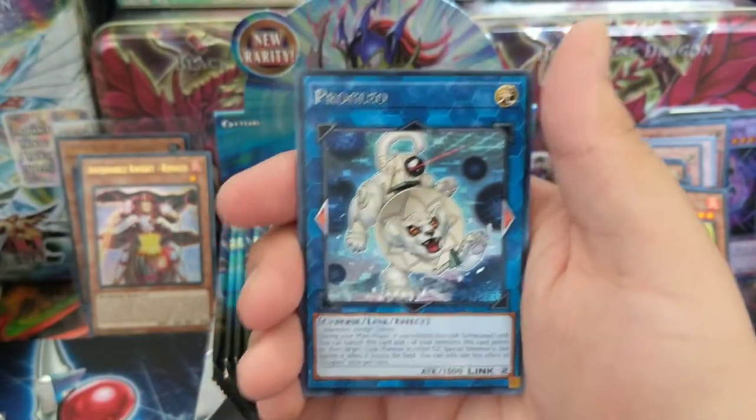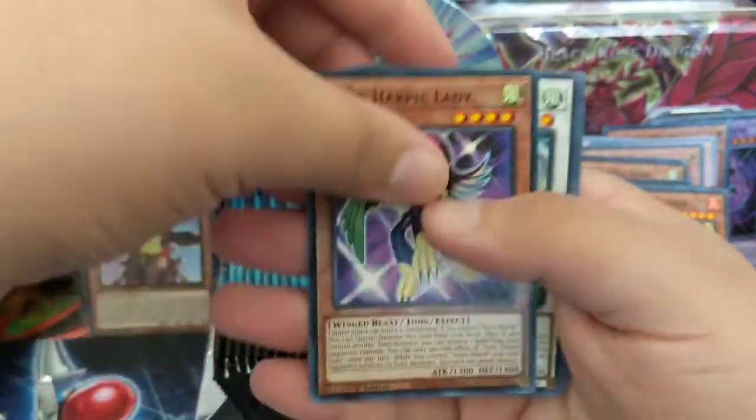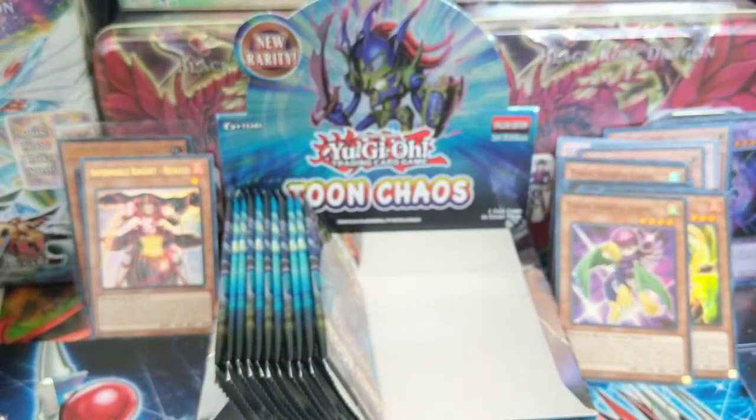Crossover — a new card, maybe I already pulled this. Proglio, Dark Flare Dragon, Toon Harpy Lady Super — I like the Toon Harpy Ladies a lot, just because Toon cards always look cool.